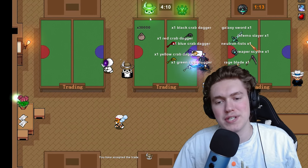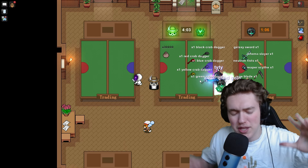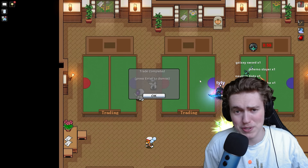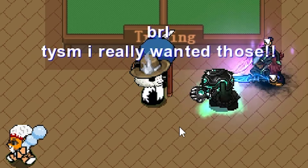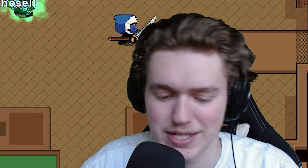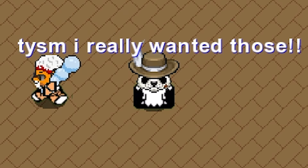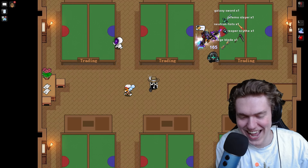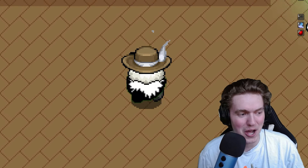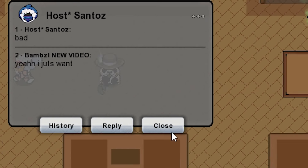Accept the trade! Oh my gosh. I'm really nervous because that's 30,000 tro — that's a lot of tro. But I want these crab daggers so bad. This is one of the greatest memories of my life, when I did the crab dagger event. I originally got the black crab dagger, which I think is the lowest ranked one, but it was the greatest feeling in the world. Thank you so much, I really wanted those. And we're also going to be grabbing the Christmas crab dagger here in just a second.